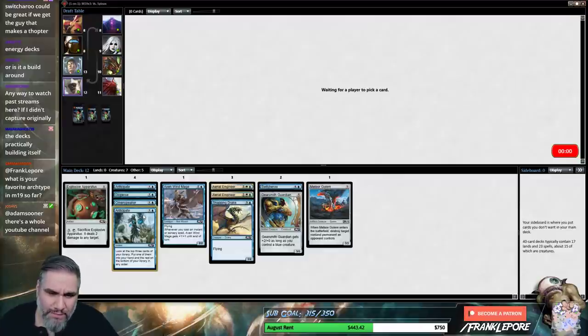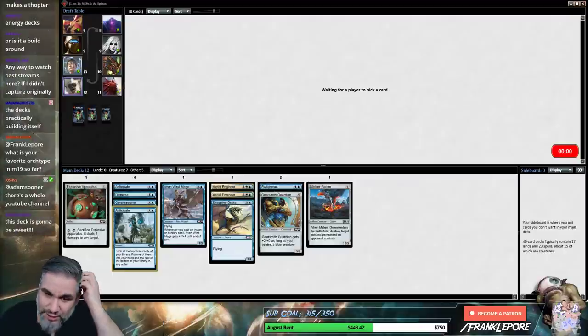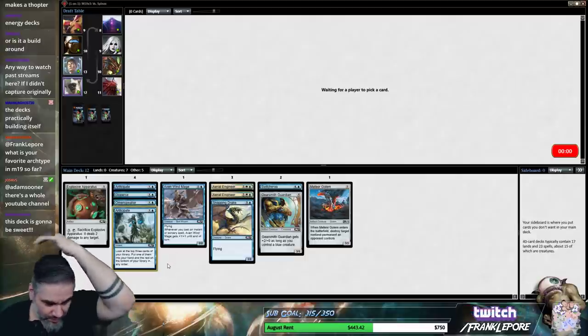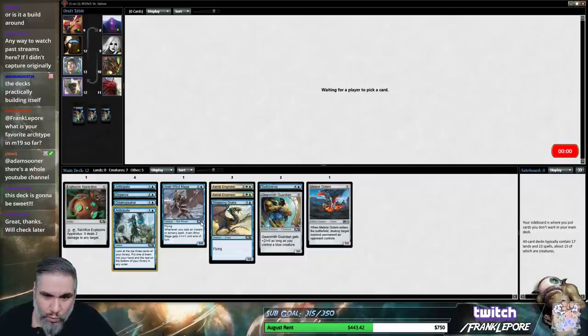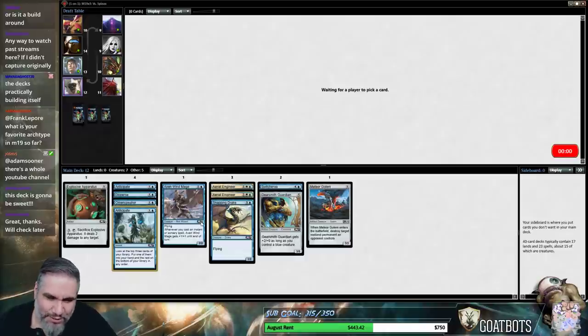This is my 8th draft, maybe? Actually this is my 6th draft — I have no idea. My default answer has been I like the black-white deck and I also like the white-blue deck that I'm playing right now. I have no idea, it's too early for me to tell.